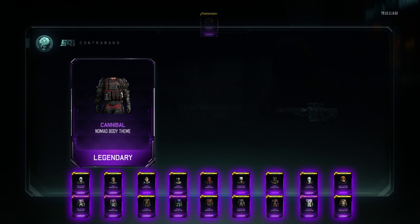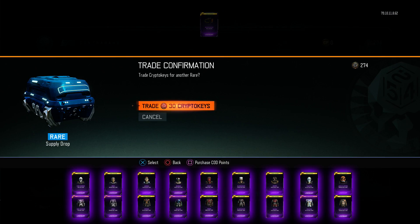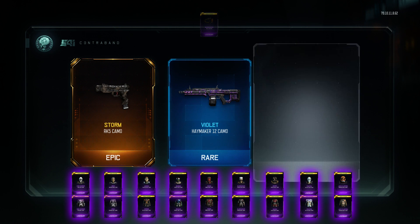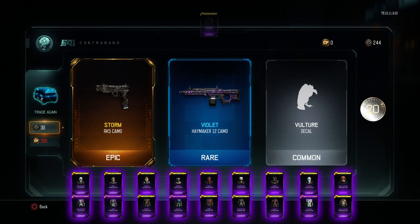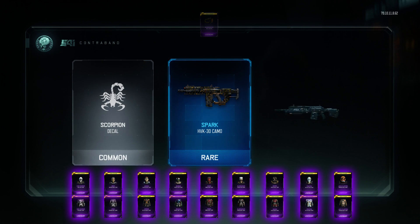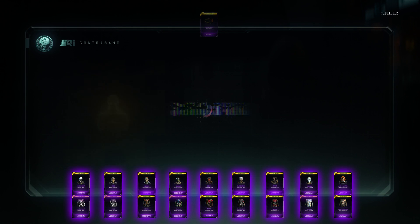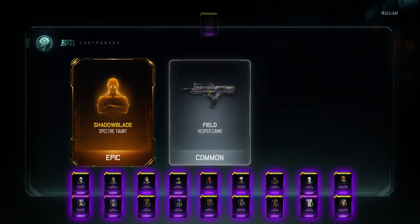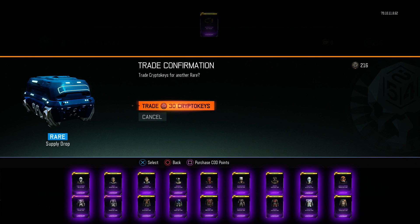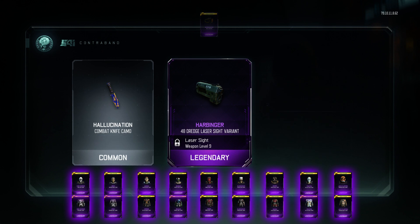At least I got every uniform for each of the characters and I think I got the Halloween calling card too. Now I'm just searching for the melee weapons and guns. So far no luck — come on, give me some luck, put your hands in the air like Goku!